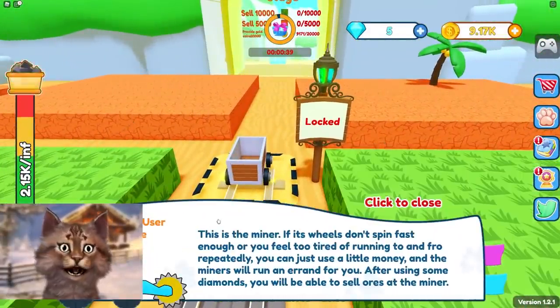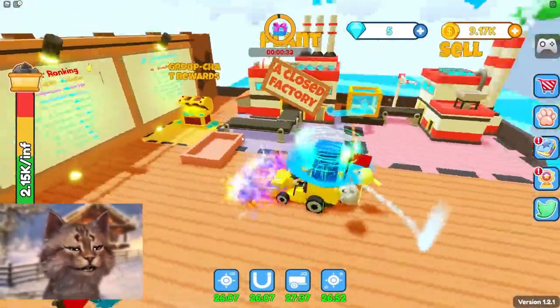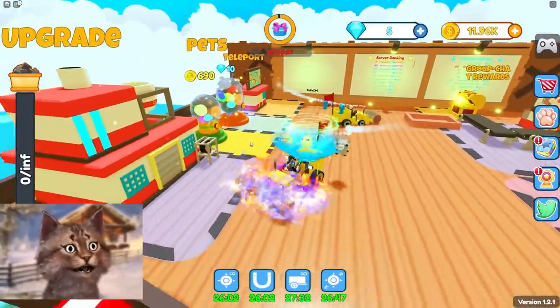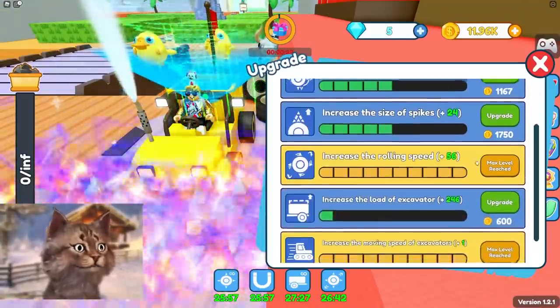We reached a brand new zone. So here we get a new machine — we get a miner. Where is the miner? Is that something I collect, or something I have to upgrade into? Let's max out...